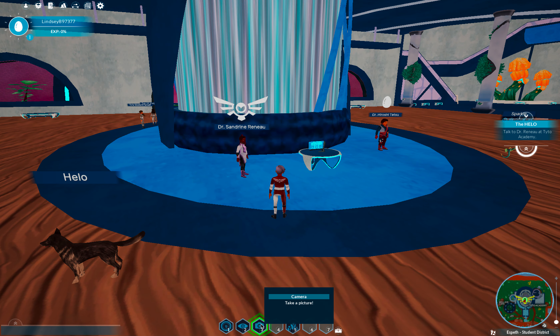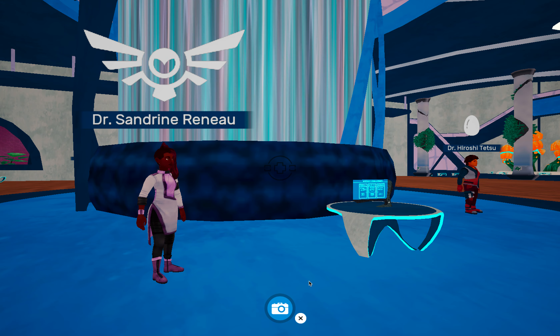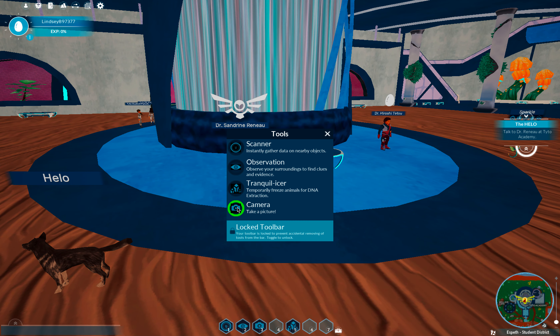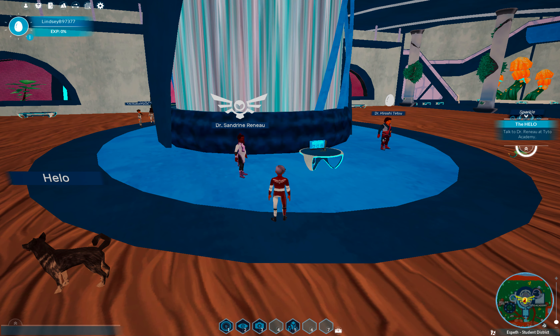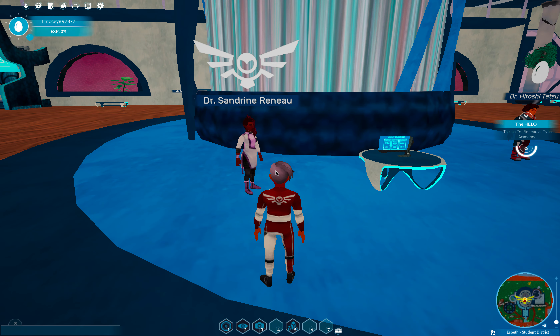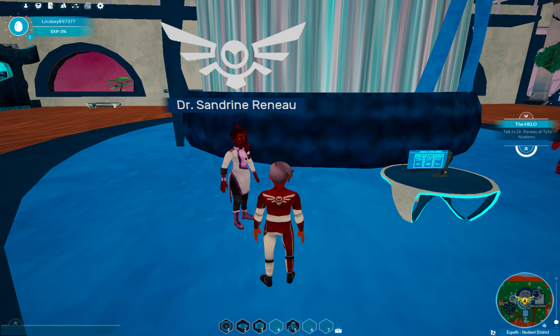It's also blinking down here because it went ahead and gave me a new feature: the camera. I didn't have that unlocked before, but it goes along with the ecology sandbox because I need to use the camera to unlock some information about species. So let's go ahead and talk to Dr. Sandrine.